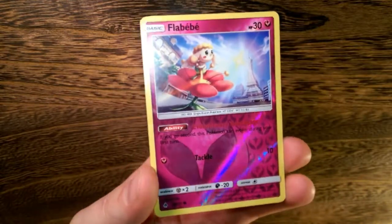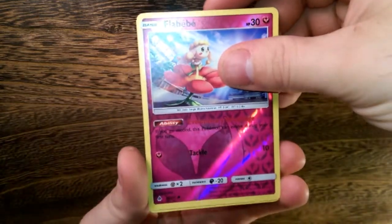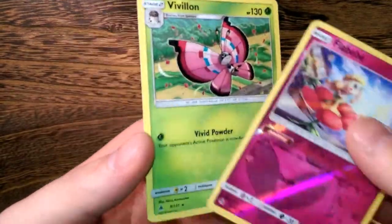And our reverse is a Flabébé. Hey, Flabébé with the evolutionary advantage. And our rare in the pack is a Vivillon. Another one of these guys.